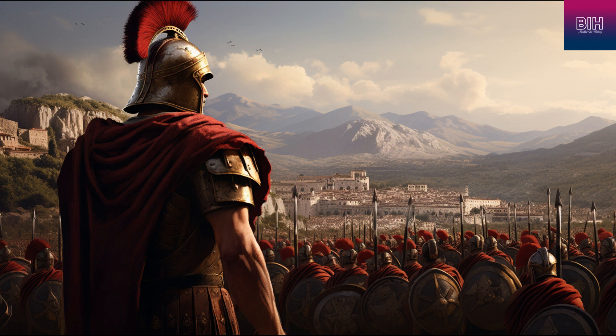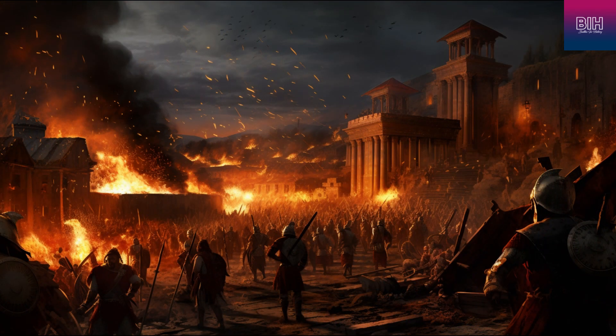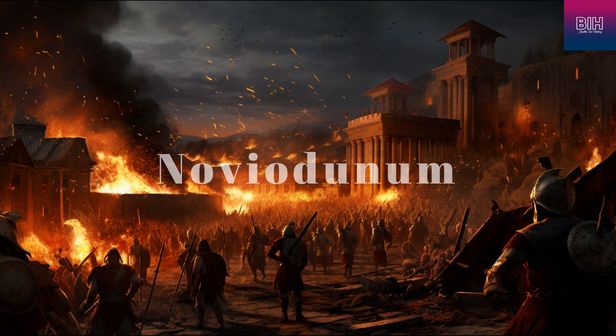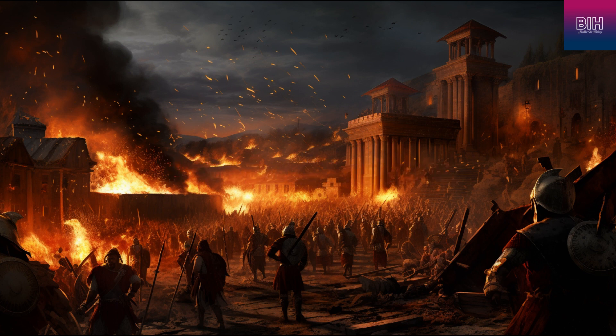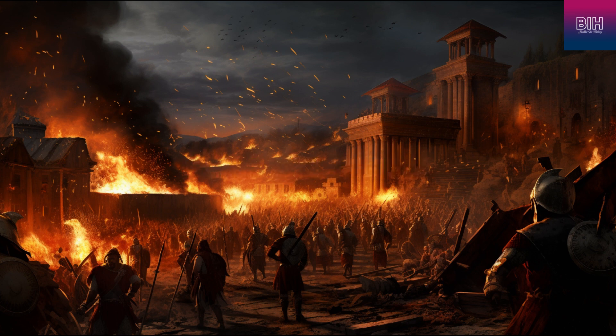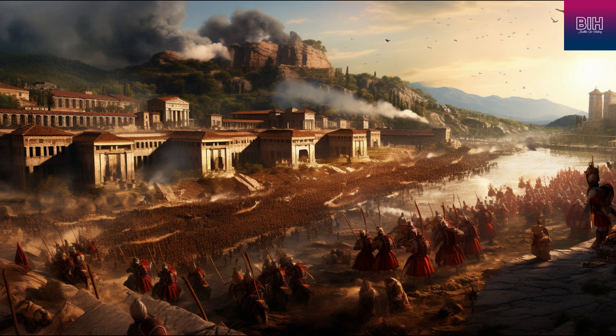Caesar demanded grain from Roman allied tribes and made his way to Gorgobina, where the Gauls were besieging the city. Along the way, he destroyed small Gallic strongholds like Novio Dunum, seizing crucial food supplies. As Caesar approached, Vercingetorix suspended his raiding activities and chose to confront the Roman army elsewhere. With the siege of Gorgobina lifted, Caesar advanced towards Avericum, a central Gaulish city. Employing ancient assault techniques from Greek warfare, Caesar constructed a large siege ramp and positioned two towers near the enemy wall.